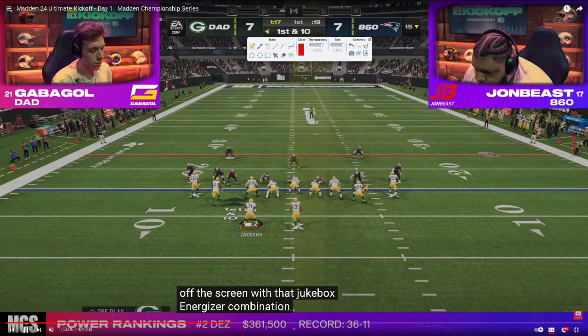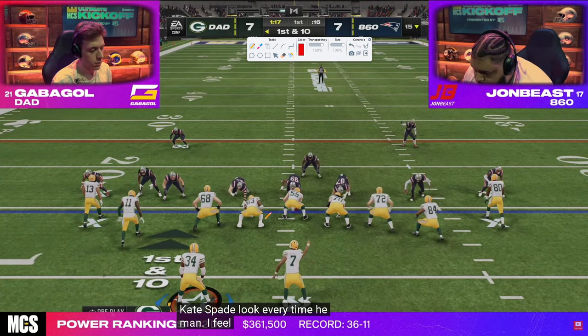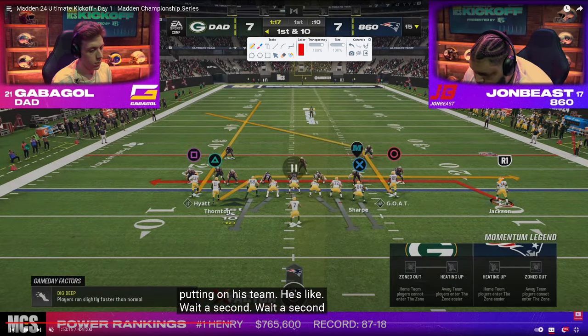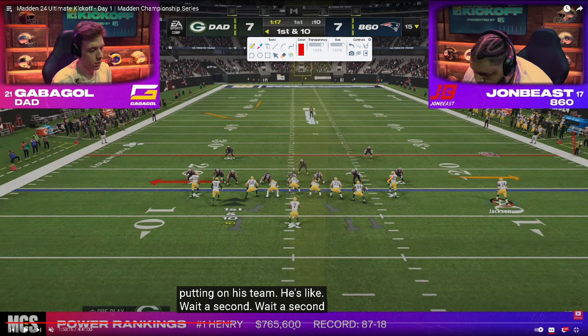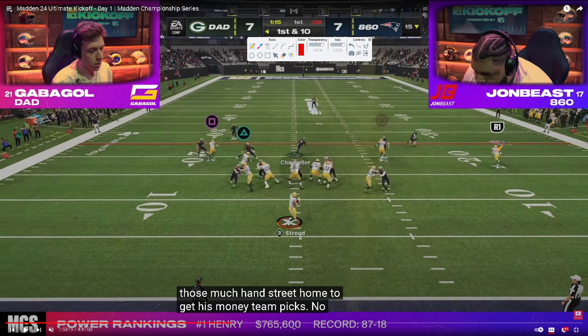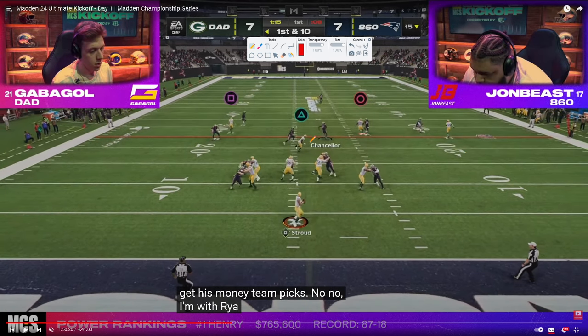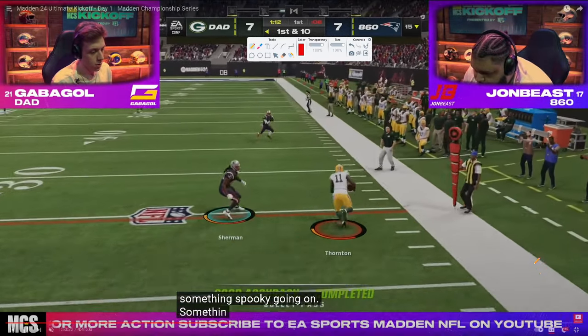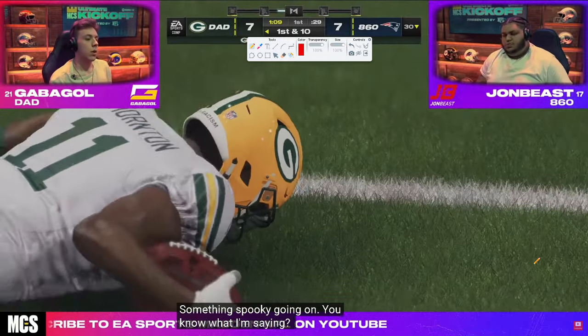Gabigol is in tight slots again, going to mesh spot, and motions out the running back. Remember last time this guy was manned up — what Gabigol does well is he doesn't always put this guy on a streak. Here he puts him on a man-beating drag. He ends up on a streak, but it's the same idea — drag underneath does a really good job, beats man, and gets some easy yardage.